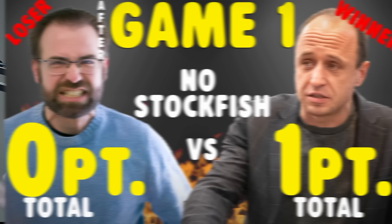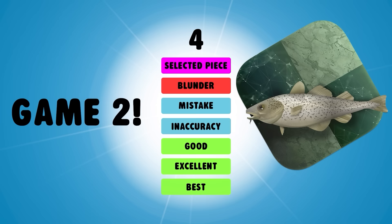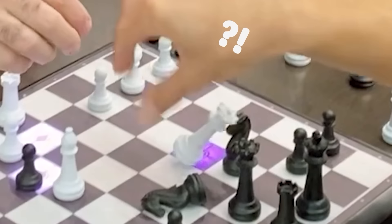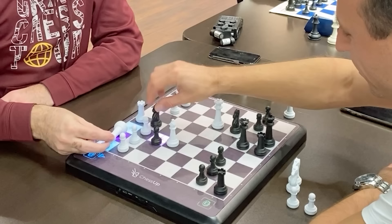That went just about as well as expected. I blundered all of my pieces and he absolutely crushed me. So I'm going to need a little bit of assistance from Stockfish to play a competitive game against Miro. I decided to crank it up to assistance level 3. On this level, I'm going to know if I'm making a blunder or a very large mistake. But unbeknownst to me, there was a little bit of user error — I had not fully recorded my last game; I didn't mark who won in the app.